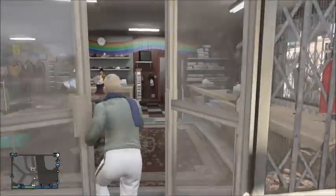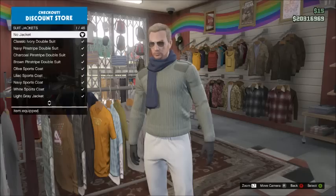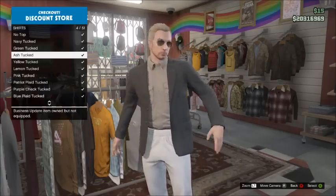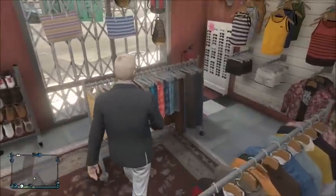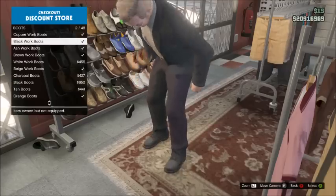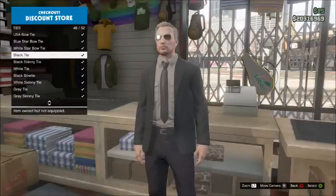Once you go to the clothes store, go inside and go to tops. Once you go to tops, go to suit jacket, black sports coat, shirt, find ash. Once you've done that you're pretty much done with tops. Go to pants, suit pants, black pants. Then go to shoes, boots, black work boots. After that go to accessories — tie, black tie.